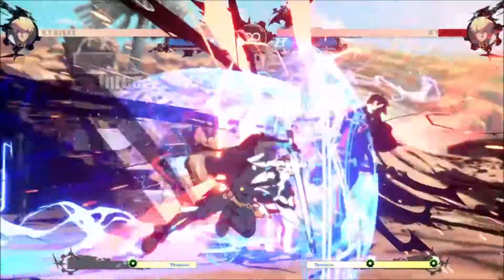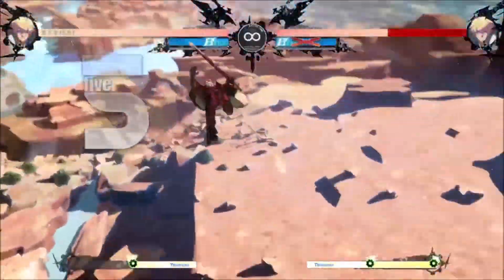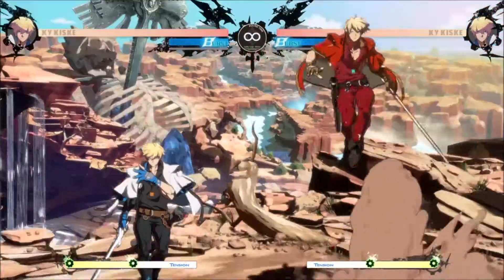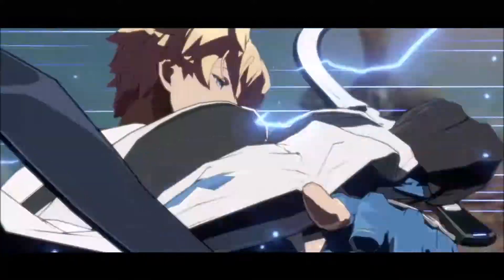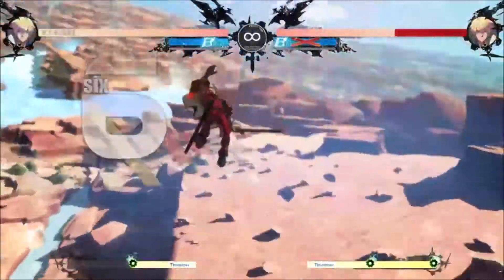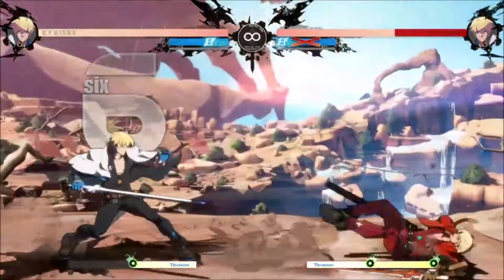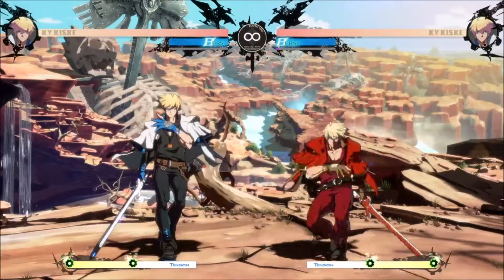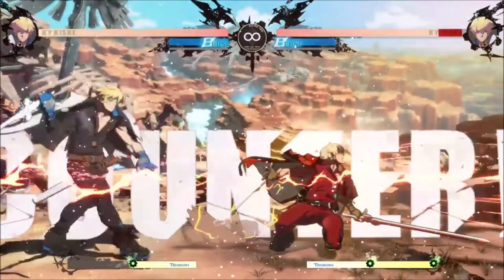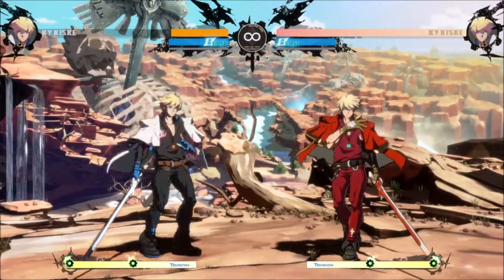Ride the Lightning is an invincible super that will break the wall, and can also be used in the air. Sacred Edge is a super that fires a projectile that allows Ky to act first on block, and it will also break the wall.